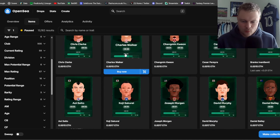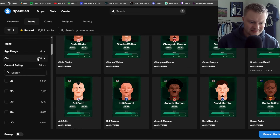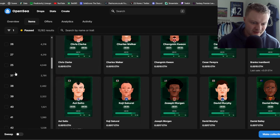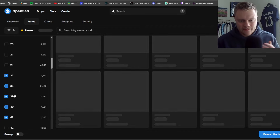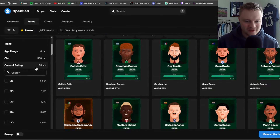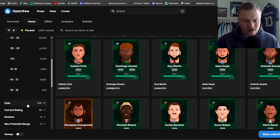For current rating, I tend to use the current rating tab on the left hand side rather than trying to do a range. We said we need about a 40 rating, so anywhere from 37 to 41 gives a good idea. I don't want old players — you can see 31, 31 is a common theme, and they are fairly cheap at 0.003. So the age range filter is also important.